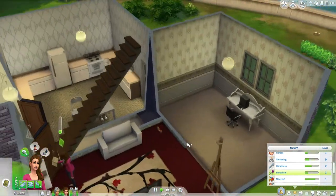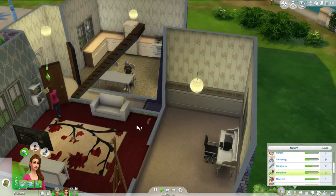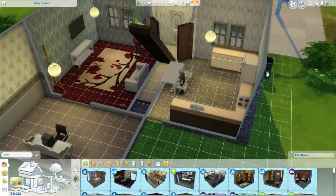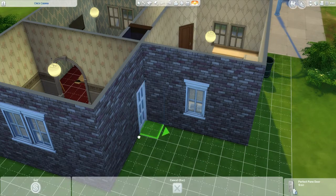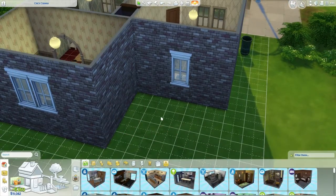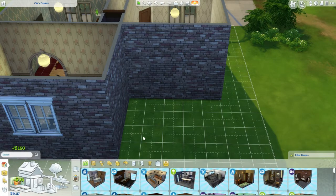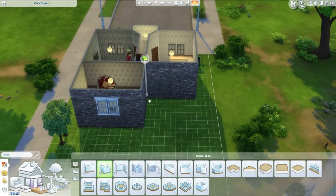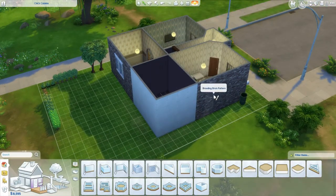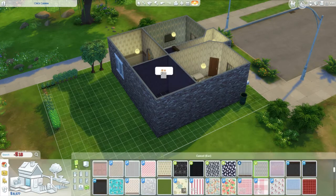I was planning to bring the house around so we don't always have to go through the front porch. I wanted it to wrap around a bit, so let's delete the door and that window because we're going to bring it out. Let's do a room here and then match the wallpaper.